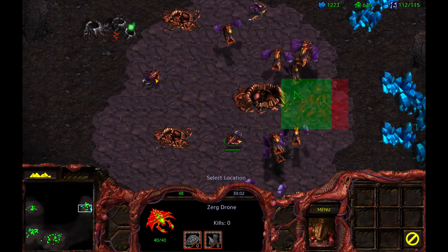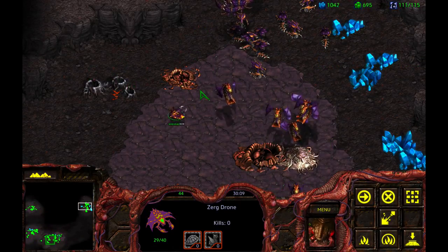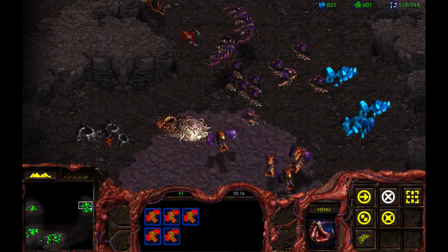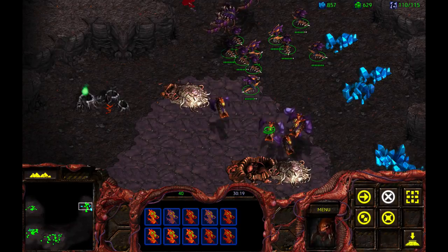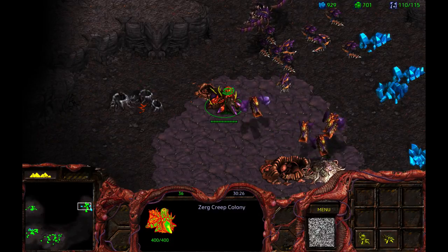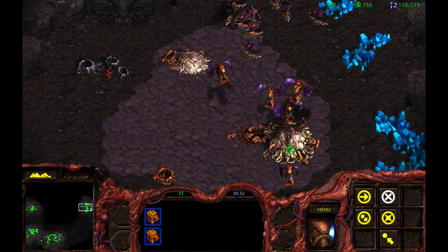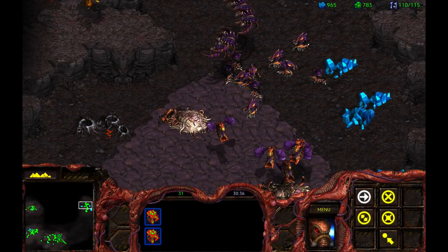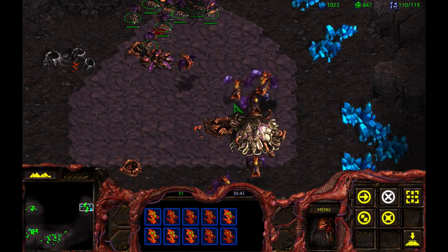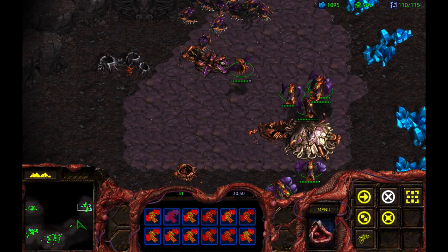Now what I want to do is start amassing my fleet of Mutalisks so that we can begin our assault on the enemy. Why don't you come here and build a Creep Colony? The Guardians are holding position. These Mutas and this fleet of Hydralisks will hold them down. Now we're actually starting to be in good shape here. Let's get a Sunken Colony there.